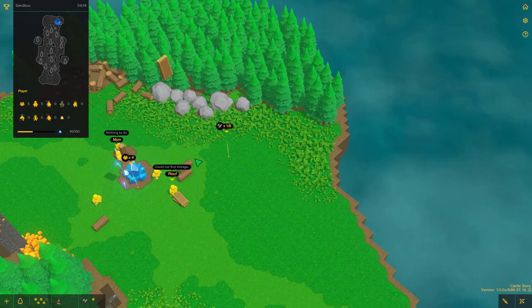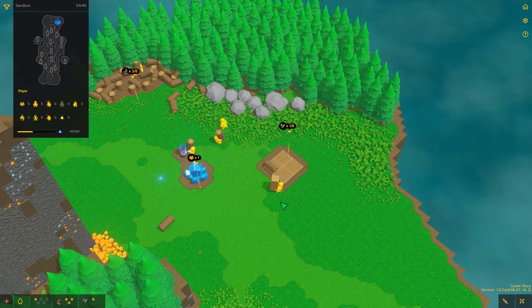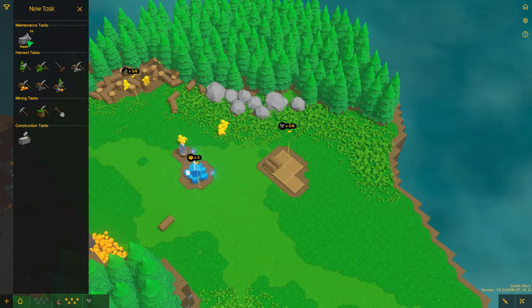They can only access stockpiles that they can physically get to from at least one side. Make lots of them, make sure you hit Apply or OK to get them working, and build those stockpiles. Remember, if they run out of stockpile space they will stop doing jobs that require them to put product somewhere, so make sure you keep those stockpiles either empty because you're using the stuff, or just build more of them. Don't be surprised if you end up with 30, 40, or 100 stockpiles around your base.